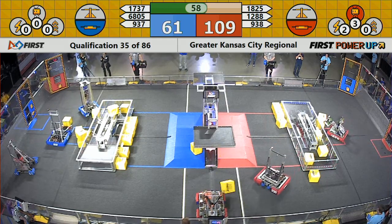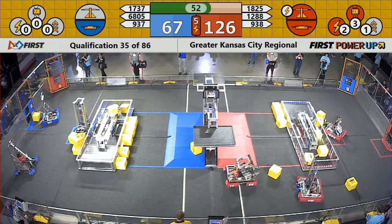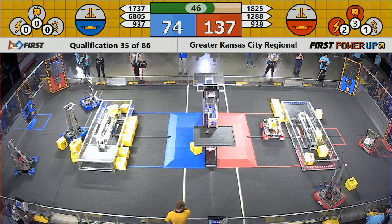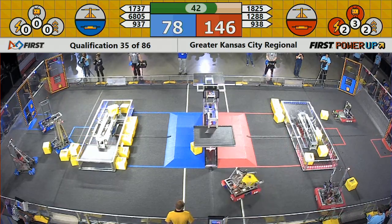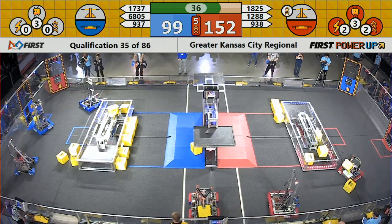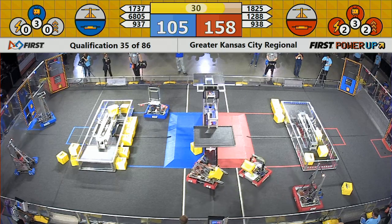The Red Alliance has been able to play a levitate power up and also a force power up. That force power up forces control of the scale for the Red Alliance for 10 seconds, boosting their score — they got an additional point for every second during that 10 seconds. And the Red Alliance plays a new power up.